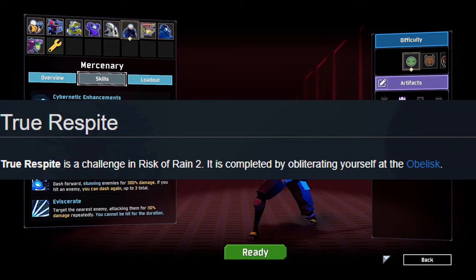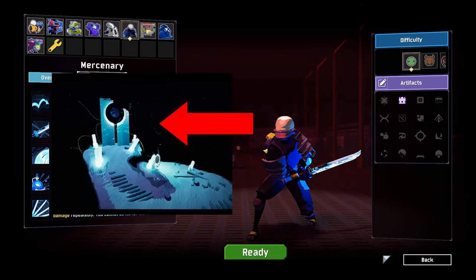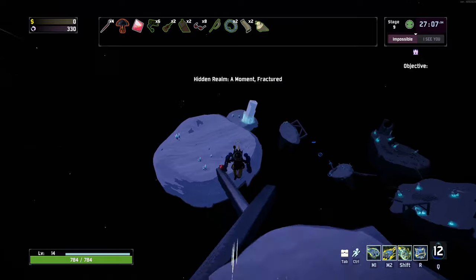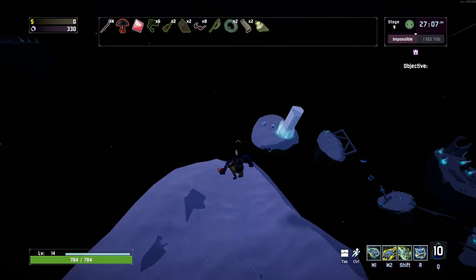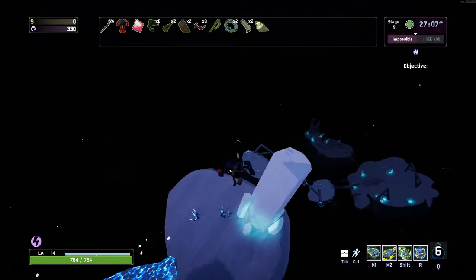True Respite is completed upon obliterating yourself at the Obelisk. For those of you who have no idea what the Obelisk is, it's the thing at the end of Stage 7 where there is a Celestial Portal. You go through that portal and you have to obliterate yourself at this giant Obelisk after you complete a parkour session.